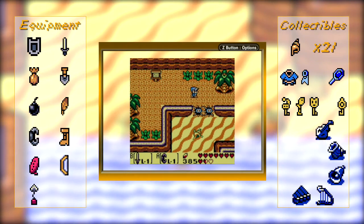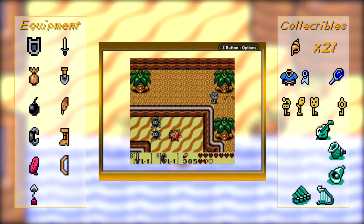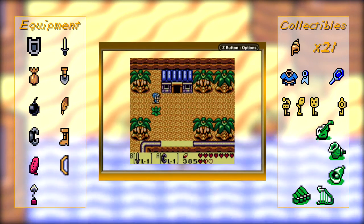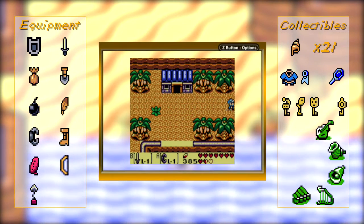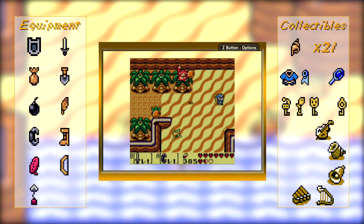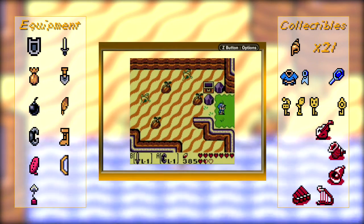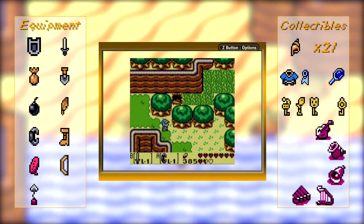The only thing we're going down here for is something I actually missed. I technically could have done that little area with a whole bunch of bushes. I thought we needed the hookshot for it, but apparently you do not, because the hookshot actually doesn't latch onto grass anyway, so it wouldn't have done us any good over here.